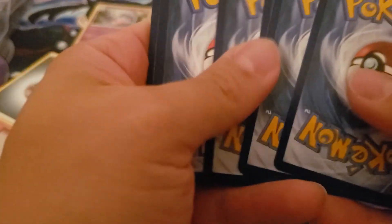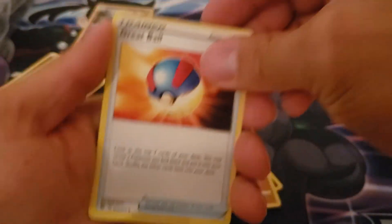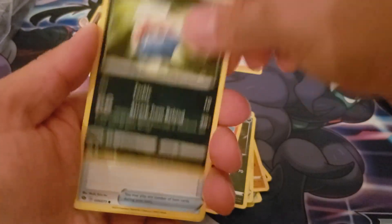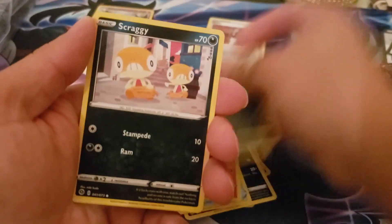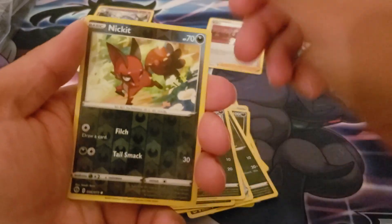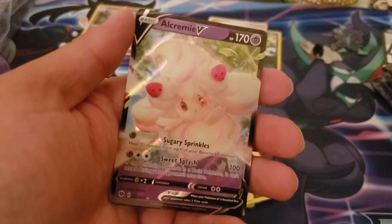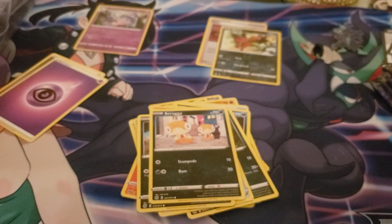After yesterday I don't think there's much that could be any worse, unless I get absolutely nothing. Victini, Noctowl, Pokeball, Sizzlipede, Zigzagoon, Scraggy, Nickit, and an Alcremie V - not bad. Even though we've got like a million of these already.